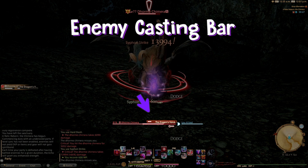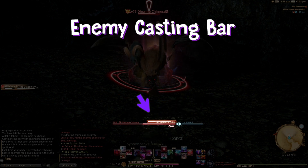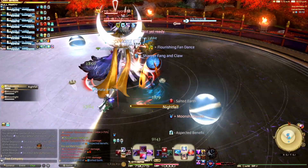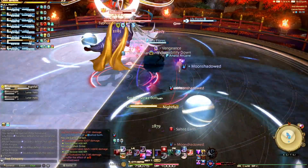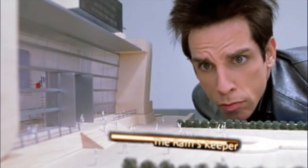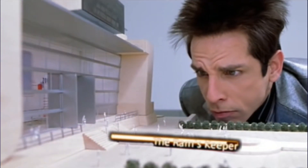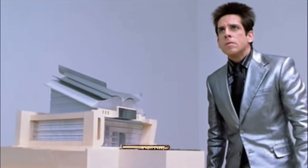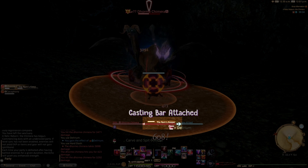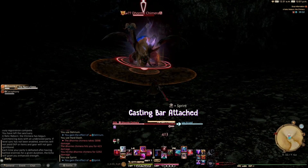The enemy casting bar is one of the most important pieces of information on your HUD. It tells you when a mechanic is happening and lets you prepare for it. It could be a tank buster, or like a weird new dance move, or even a raid-wide damage move. The problem is it's tiny, and it's probably not in an ideal spot on your screen, stuck underneath the enemy's health bar.